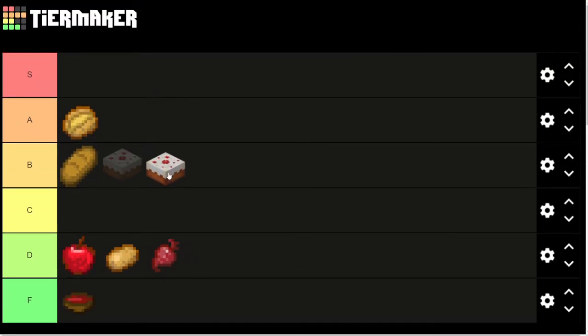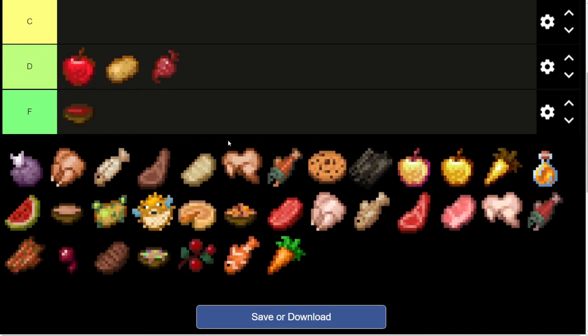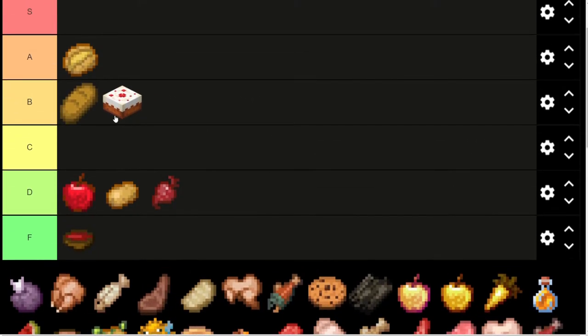Cake is cool. I'm going to put cake in B tier. It's obviously very unique because you can put it down and come back to it — and then there's the meme of the cake as well. It's not the greatest food in the world for what you have to put into it, but the fact that you can place it down in your base, maybe an entrance area, a server spawn or something — you can place down some cake and everybody has some food they can go and grab as they run by. Pretty good.